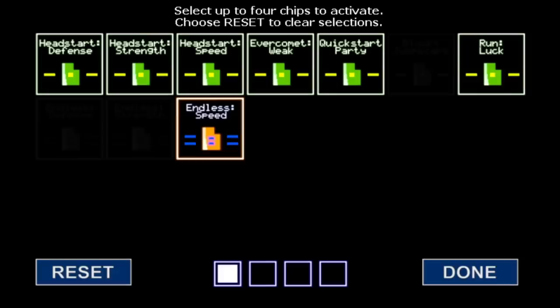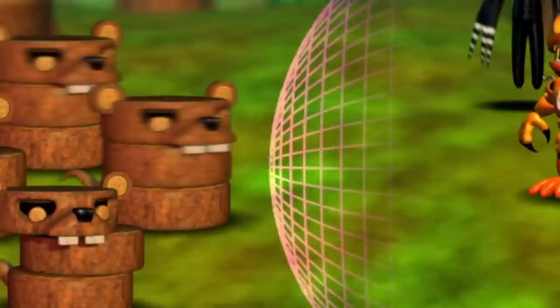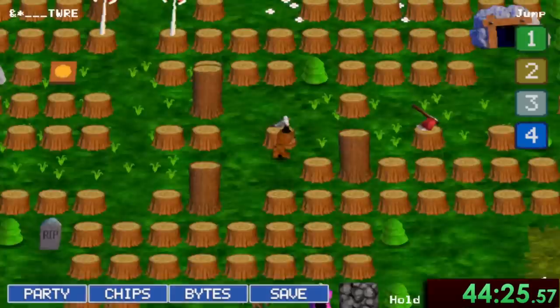Now that we have all the chips we'll want for the rest of the speedrun, we can go ahead and equip them. In addition to Run Luck, we'll slap on Endless Speed to increase party speed, Auto-Shield which will automatically generate a shield in battle to help protect the party, and then finally Auto-Gift Boxes, which will give each party member an extra life — and it should be pretty self-explanatory as to why that's super useful.